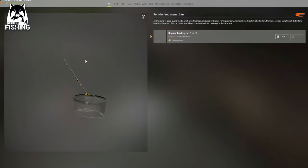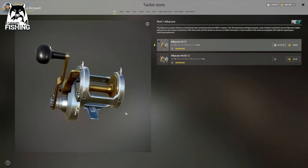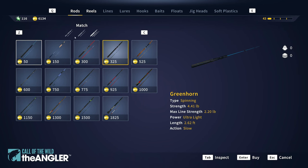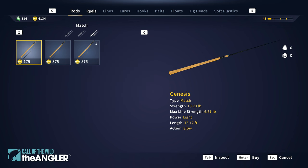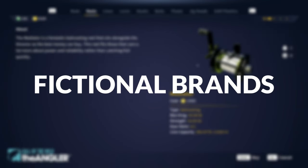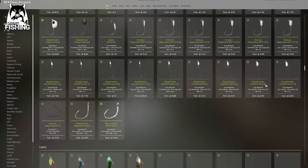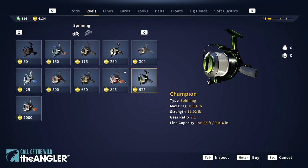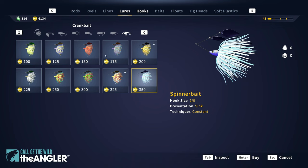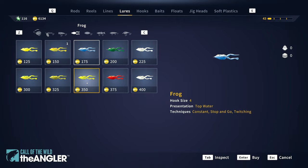You can purchase a net to more easily bring in large fish, and each piece of equipment is modeled with flawless detail with the option to inspect each item in the menu before purchase. At this point, Call of the Wild: The Angler features a fair amount of rods, reels, and tackle for the base game of an ongoing series, though brands will most likely stay fictional — similar to The Hunter. One concern is how fast players have been able to progress to end-game gear with only one reserve, leaving little room for further progress even with future DLC.